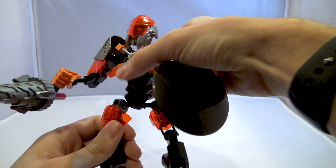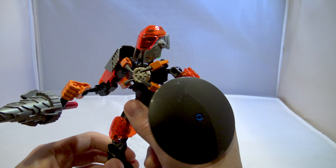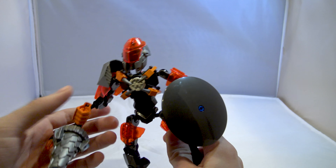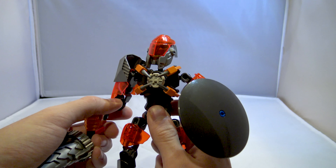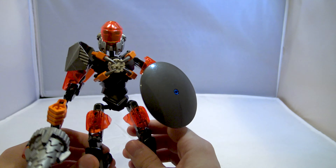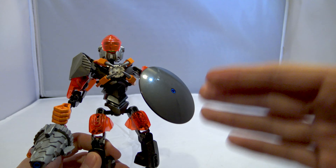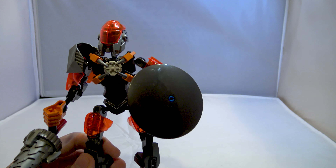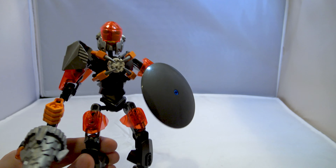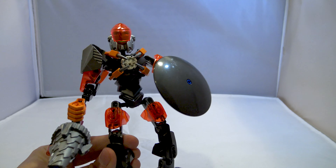This rendition of Bulk is strange. A character named Bulk — you would assume they would try to make him a larger, bulkier set. Out of all the versions of Bulk we've gotten — 1.0, the Wolf in 3.0, Breakout, Brain Attack, and then his drill machine from Invasion from Below — this is close to being the weakest, because it really doesn't look like what Bulk would look like.